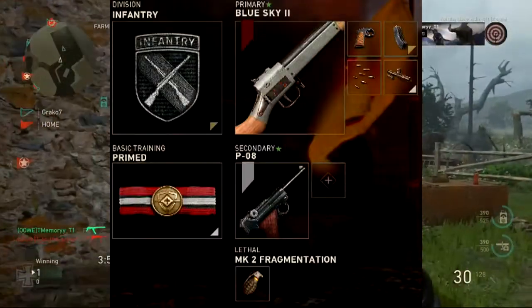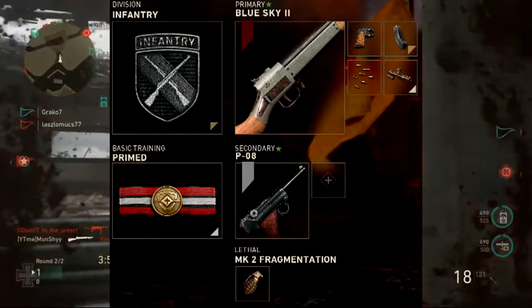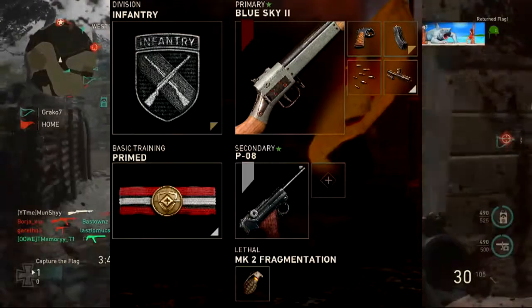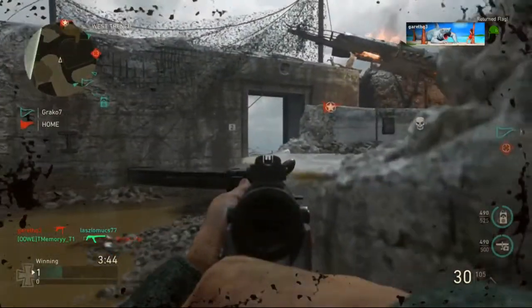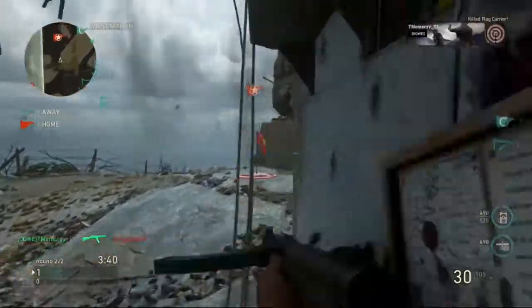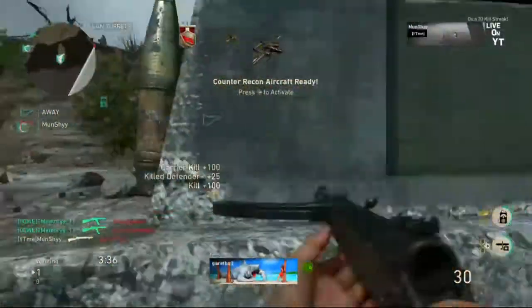The class setup I'm using is going to be on the screen right now. As you can see, I'm running Quick Draw, Extended Mags, Rapid Fire, and Rifle Barrel. That's the class I always use. In the gameplay in the background I'm not actually using Extended Mags, because I didn't have Primed unlocked, which gives you that fourth attachment. But I normally do run four attachments on my Type 100 because it's just better.